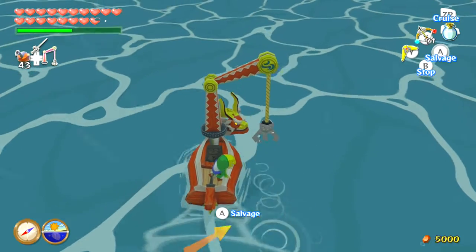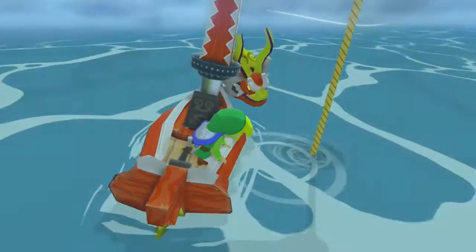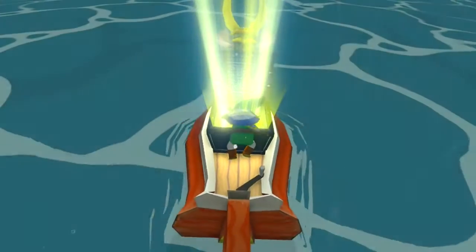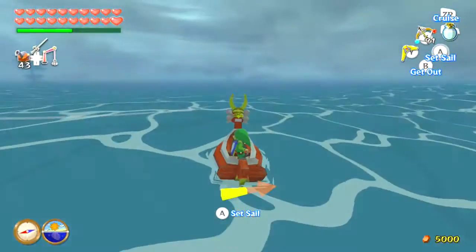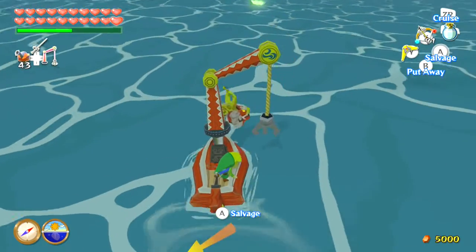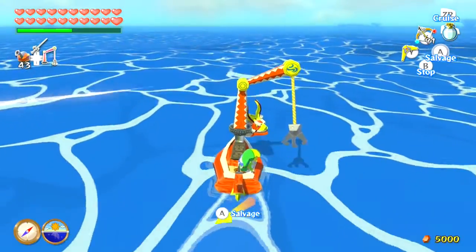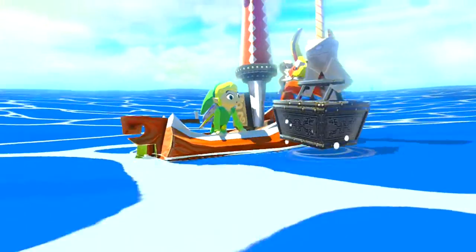You get two awards for defeating both these bomb ships. I failed that one right there — I wasn't in the right spot. You can tell if you're in the right spot just from listening to the sound, but since I have my sound off, you guys can't tell if I was in the right spot. One useful tip you'll occasionally see me do is using the Wind Waker to make the boat stop instantaneously, which is faster than just stopping normally — very useful.